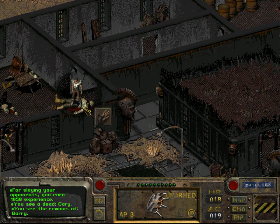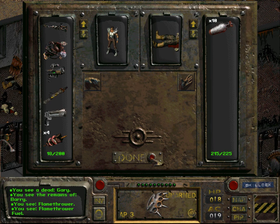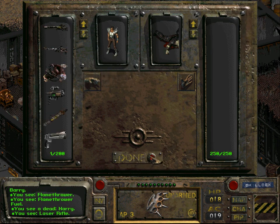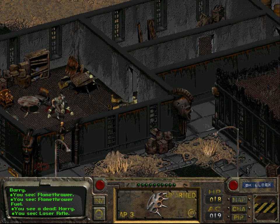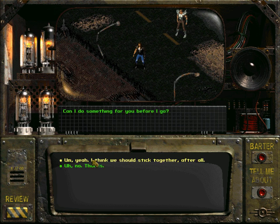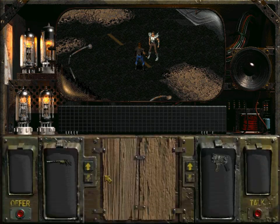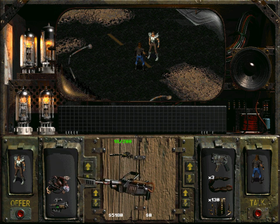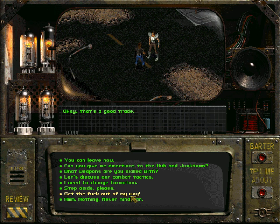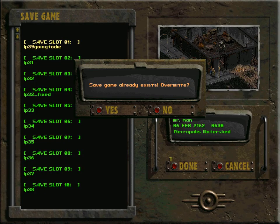Now we have all these dead mutants. The first thing we should do is loot their corpses. That is the flamethrower. We should also pick up Harry's weapon, which is a laser rifle. I should probably save before I do anything else, because this turned out so well.